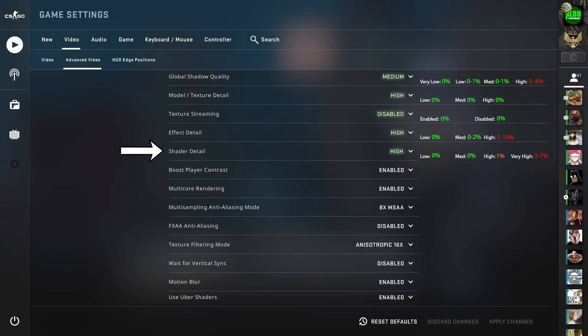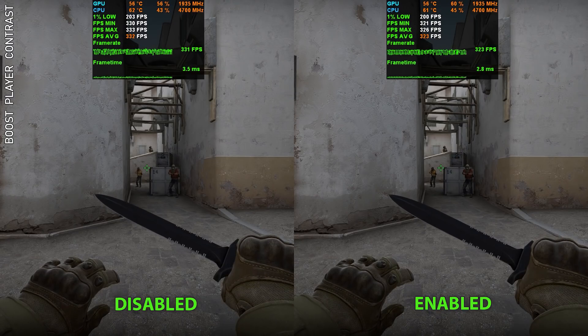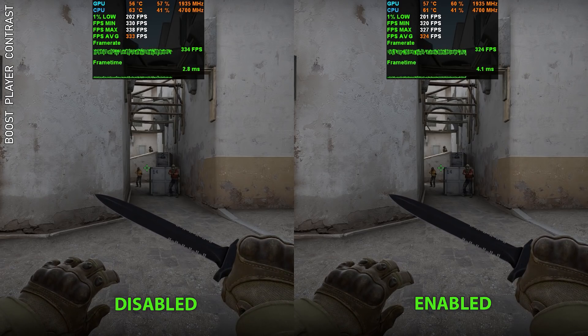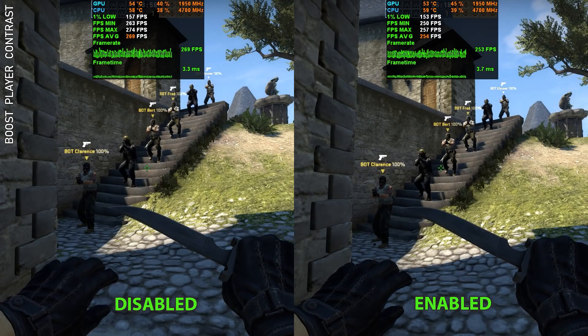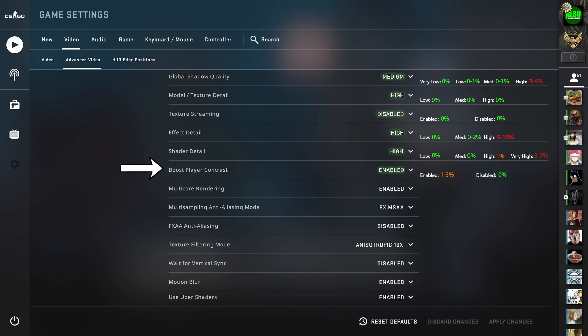Next is boost player contrast — this is a must-have setting. It makes it easier to see enemy players in certain locations by increasing the contrast between them and their background. Notice how the player in the background is easier to see since the background behind him is brighter. The effect is diminished on closer players. This setting simply increases contrast between a player and their background — in most scenarios it will make no noticeable difference because that contrast is already high.